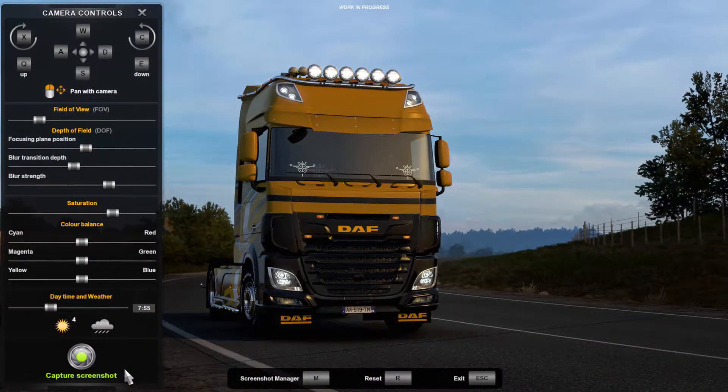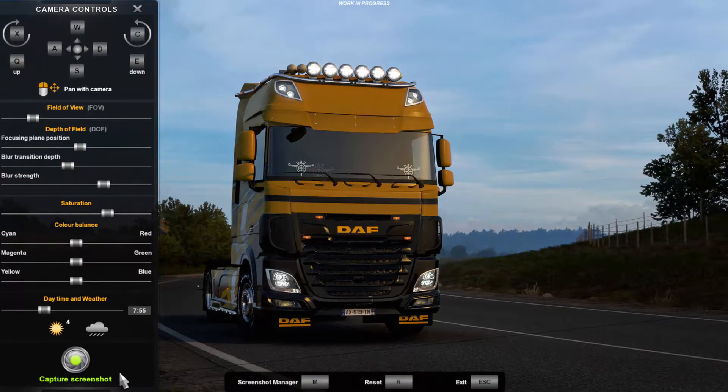With that update you also get the new photo mode, which allows you to change the time and weather options when taking pictures. That's been available in American Truck for a bit with the 1.41 update, so it's finally coming to Euro Truck Simulator 2. You also get the quick travel feature and the Convoy multiplayer.